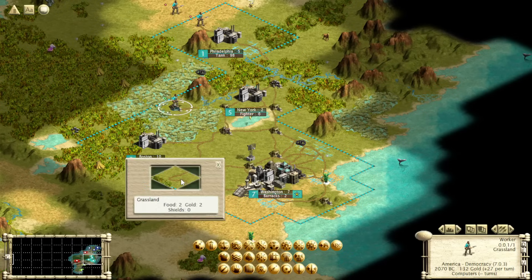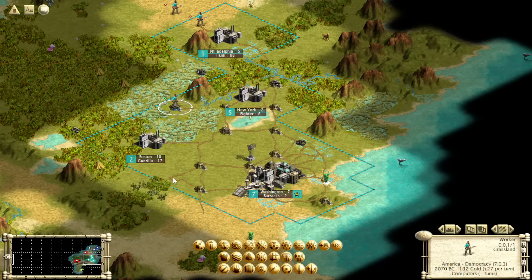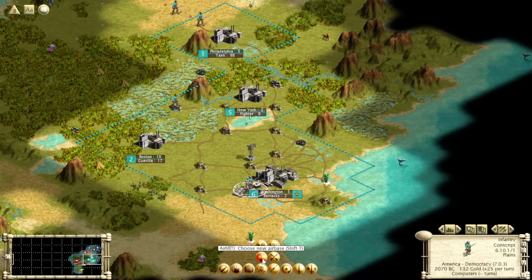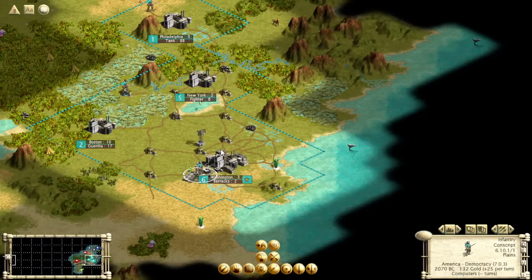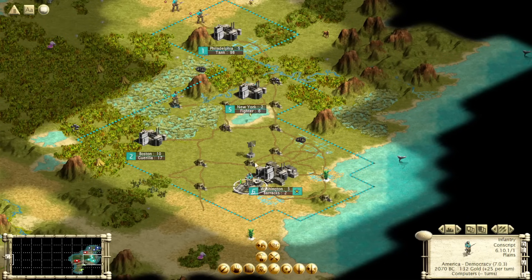Air bases act like airports — you can airlift one unit every turn from the air base using Shift+T, and fly it to any other air base or airport. You might notice that an airport costs 100 shields — maybe 50 if you're militaristic — something very expensive. This costs you one worker, so it's a much cheaper option. If you need to move units across continents or to a small island, this is a good way to do it — much better than using a helicopter.